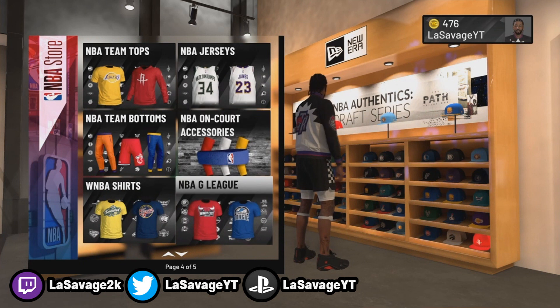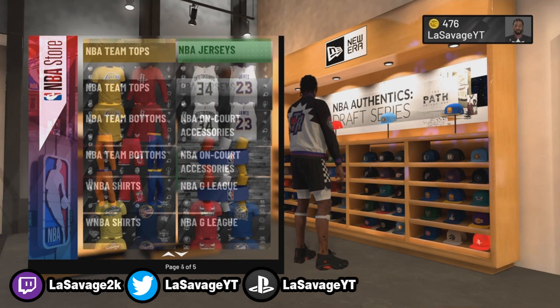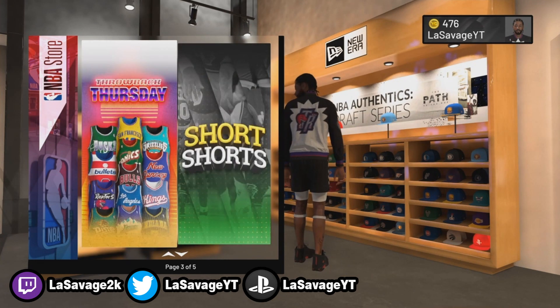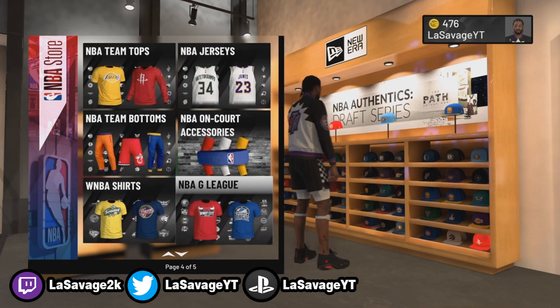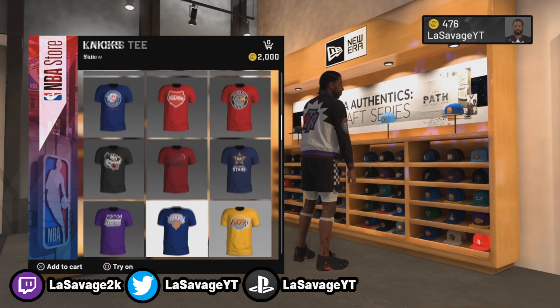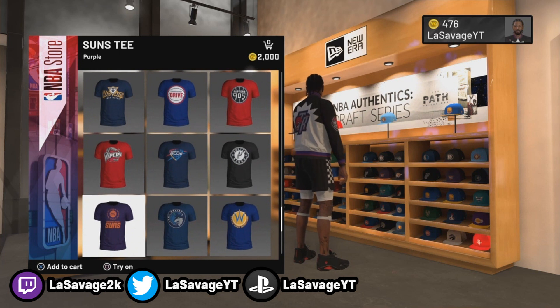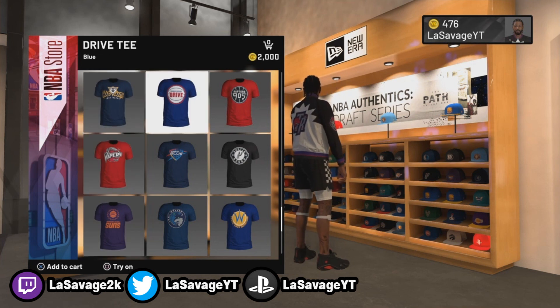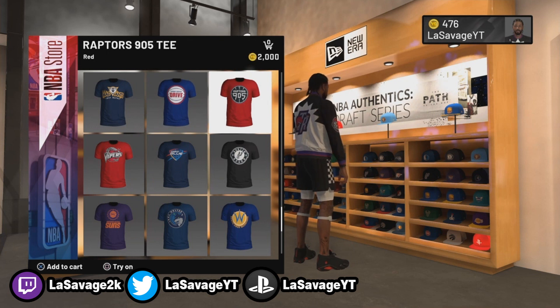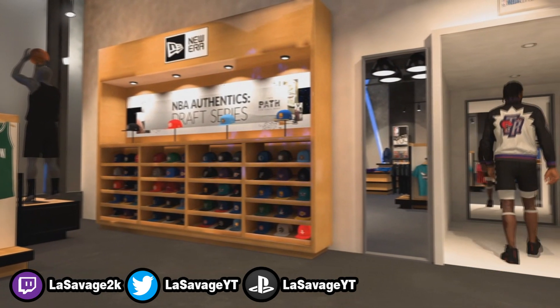So first off, for this glitch you want to start off in the NBA store. This does work at Swag's too. Just go ahead and choose whatever clothing item you want. You can do a full outfit or multiple items at once, but I do not recommend it — the more you do, the more VC you're saving, and that's a bigger chance of getting caught. So I just like to do one piece at a time, usually a t-shirt, then maybe the next day I'll come around and do it again.